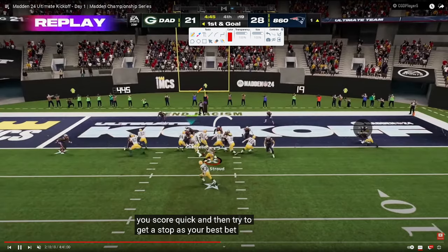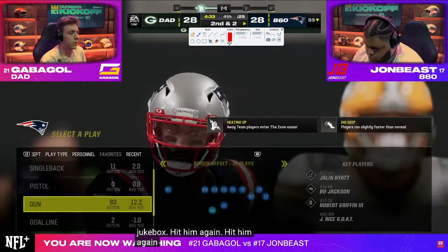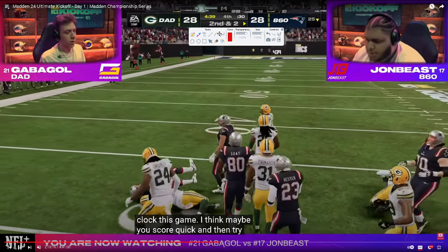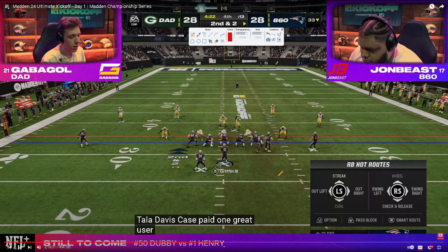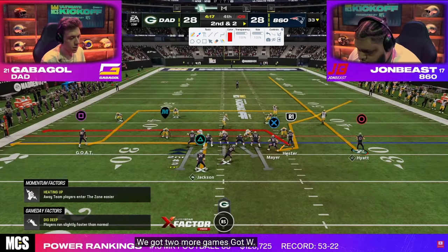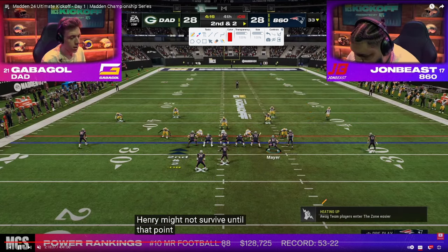28-28. John Bees still in a good spot with about 5:40 left. He starts out with a little run play, gets some good yards — in a situation to pretty much clock this out. Looks like he's going to smash return with an out route — kind of an interesting combo. What he's thinking is if this is zone coverage, the receiver will stop in the middle of the field almost like a hitch. Trying to hit the tight end but it's not really there.